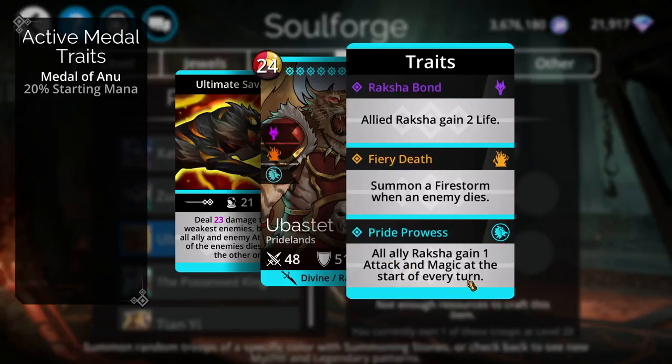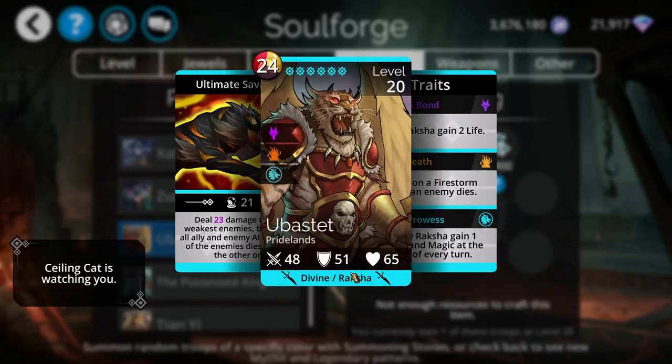One other key thing in Ubistat's traits is that it allows all ally Raksha to gain 1 attack and 1 magic at the start of every turn. It is a Raksha troop and is also considered a divine, so you can get boosted stats by including it in an all-divine team with other divine troops such as Infernus.